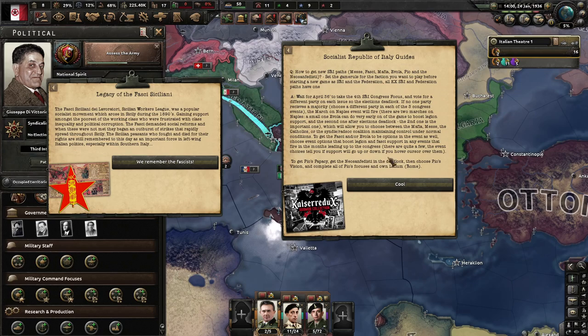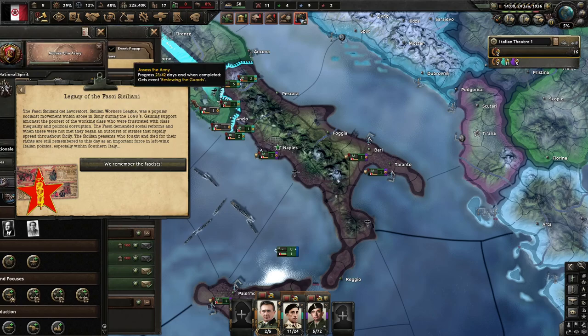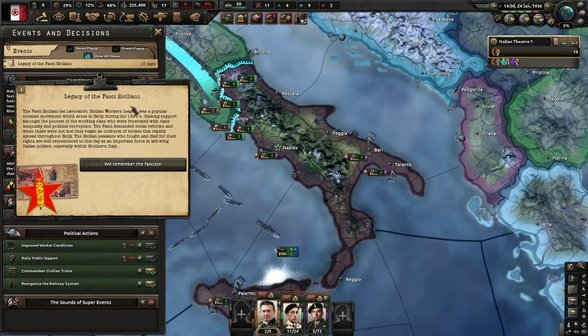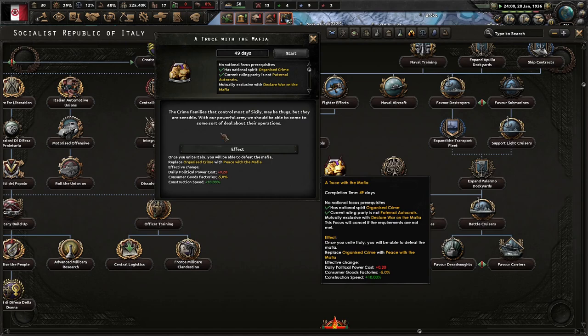Looking at the Fasci Siciliani di Lavoratori — the Sicilian Workers League was a popular socialist movement arising in Sicily in the 1890s, gaining support among the working class frustrated with class inequality and political corruption. They demanded social reforms, and when these weren't met, they began strikes that rapidly spread throughout Sicily. Sicilian peasants who fought and died in those riots are still remembered as an important force in left-wing Italian politics, especially in southern Italy. We'll probably just declare war on the Mafia — I don't want to deal with them anymore.